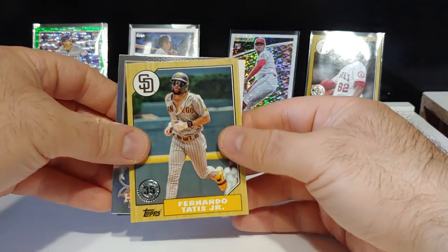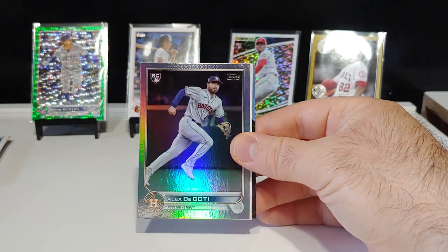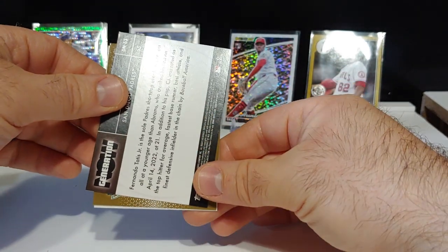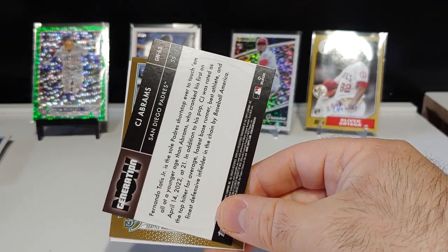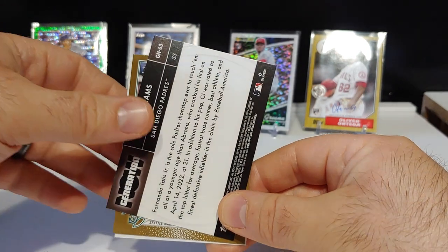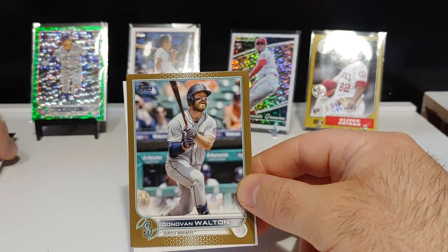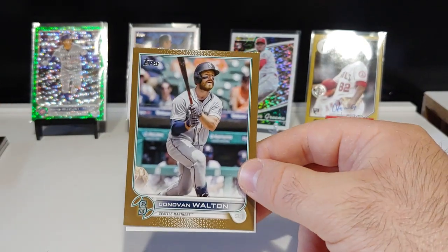Fernando Tatis on the 87, George Springer on the All-Star Game. Generation Now — I need a Julio, where's my Julio? CJ Abrams on the Generation Now. And behind the Abrams we have a gold — Seattle. Come on, give me a Julio. I've been trolled so many times — I've pulled Kirby, pulled Luis. Can we do it? Trolled again — Donovan Walton. Breaking my heart, buddy. I had a Seattle vintage stock card — that would have been a huge pull.